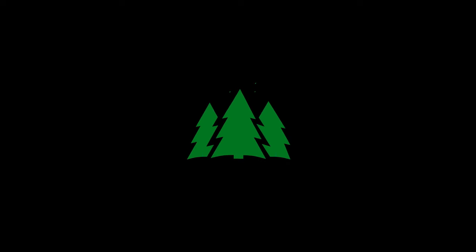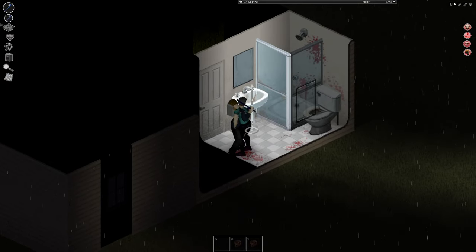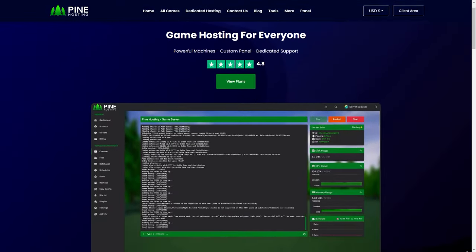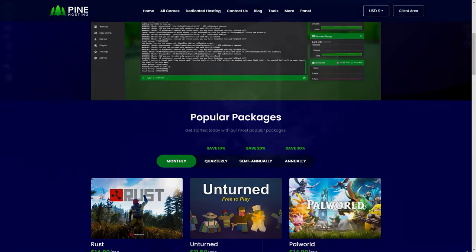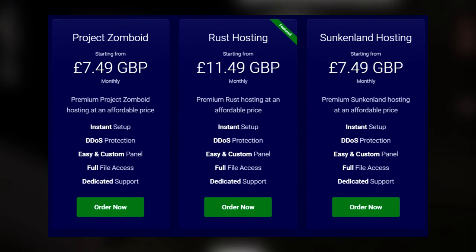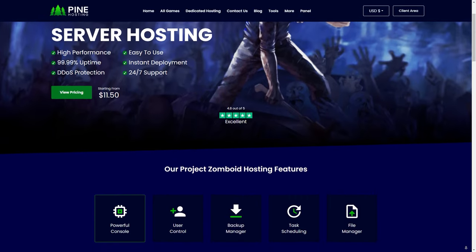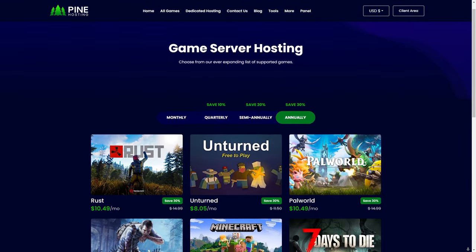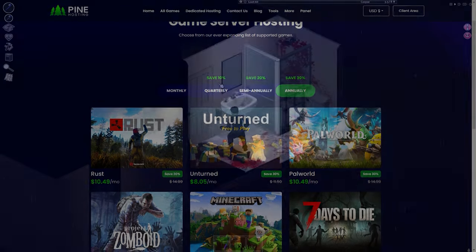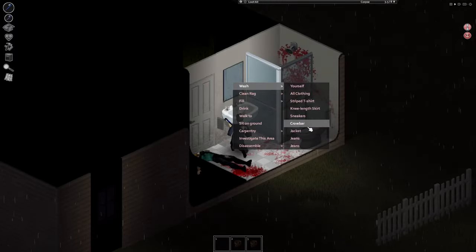Today's video is sponsored by Pine Hosting. Are you guys trying to set up your own Project Zomboid server and have no idea how to start? Then I recommend checking out Pine Hosting — you can make a server in minutes. The servers have high performance and are super easy to use. They have DDoS protection, locations all around the world, and affordable pricing. They also have a workshop installer, help you migrate from another provider, and support games like Minecraft, Rust, and Unturned. Use code LDG for 30% off.